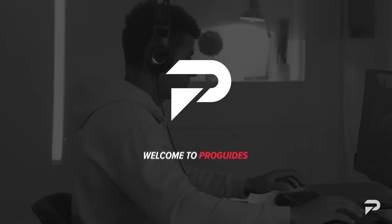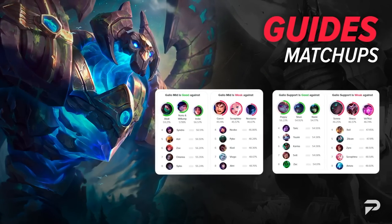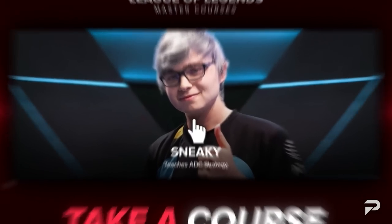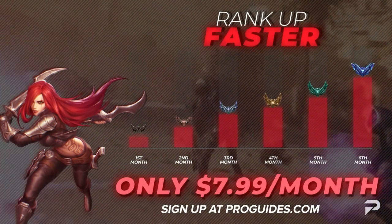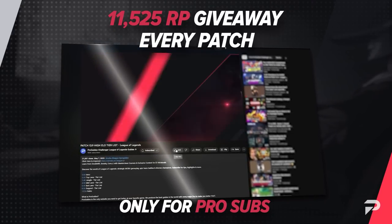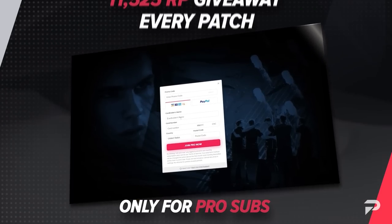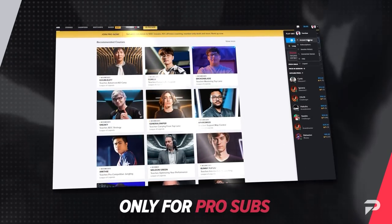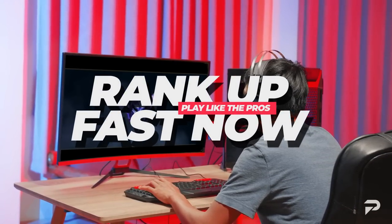If you like what you see in this video make sure you check out ProGuides.com. We're working on guides like this for every champion, adding on to our already huge list of over 500 master courses put together by top-level pros and streamers. A pro account only costs $7.99 a month and since we now bill monthly you can cancel anytime. Every patch we're offering up 11,525 RP — entering takes just three quick easy steps: click the link in the description, sign up for the pro membership, and comment your ProGuides username in the comment section below.